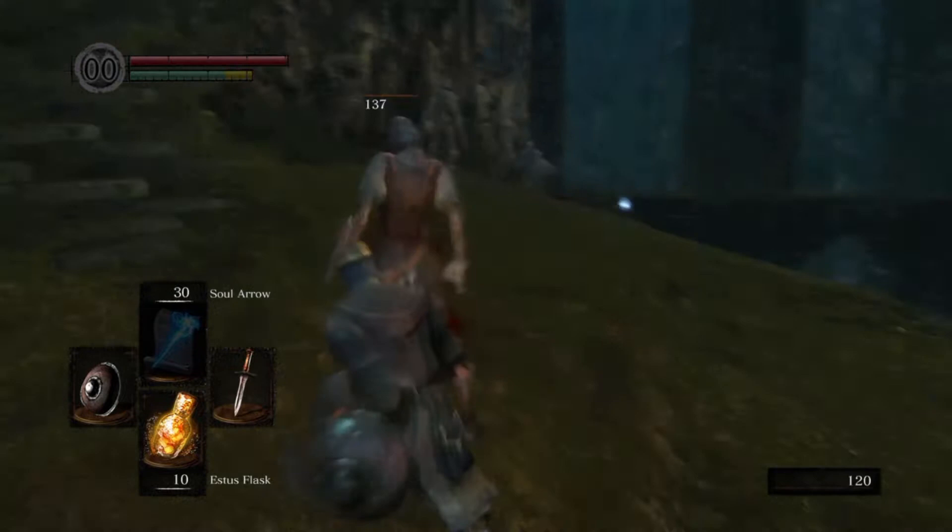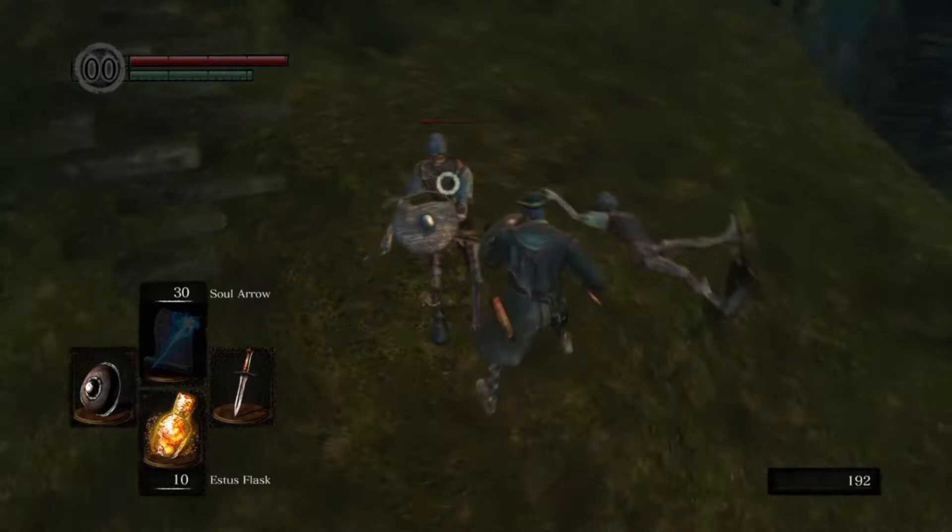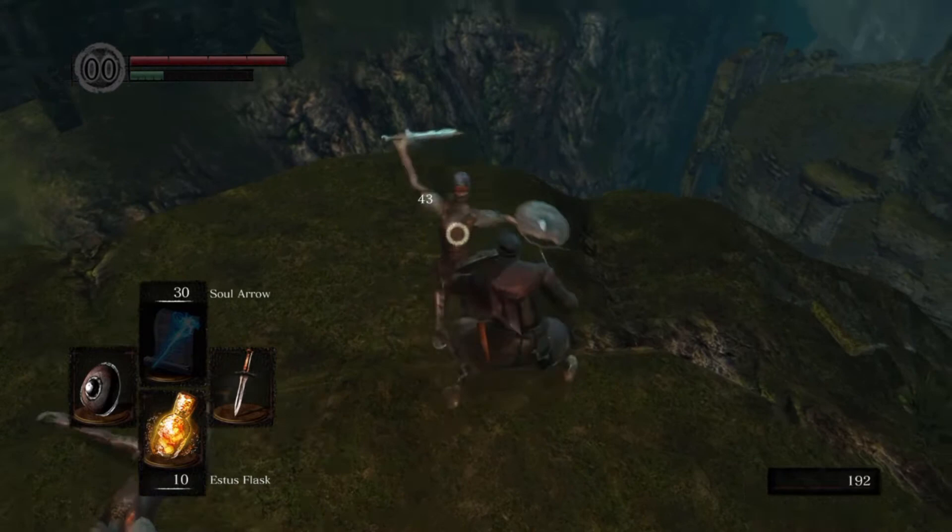Head up this way, up the stairs. Since we still only have a dagger, we try to fish for backstabs. The dagger does little damage — only on critical hits does it have decent damage.